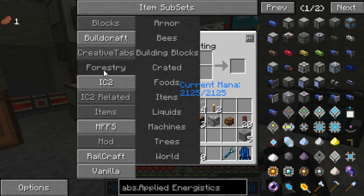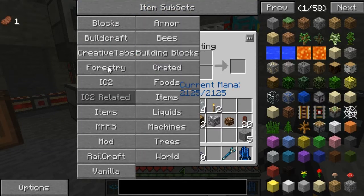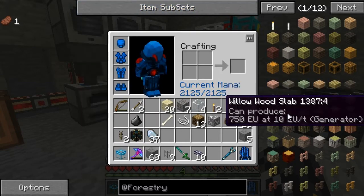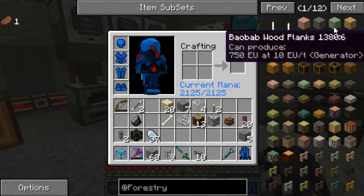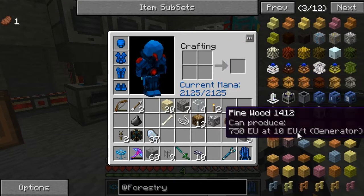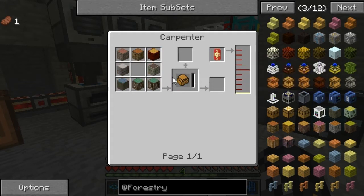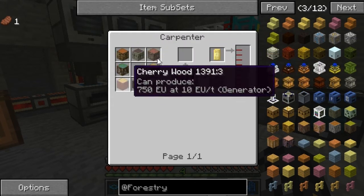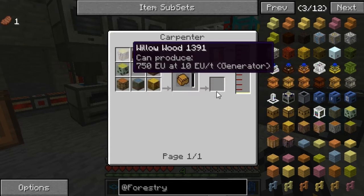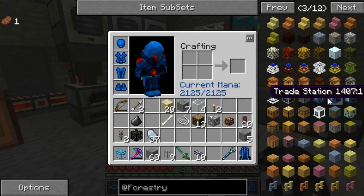We're going to need some — oh, you need an arboretum. Do you not have to craft the big gigantic multi-farm? Here we go. We're going to need an impregnated casing. I hope we can do this with any wood, not like we have to get specific woods, because there are none of those in this area. But we're going to need some seed oil, so we're going to need a carpenter and a squeezer.